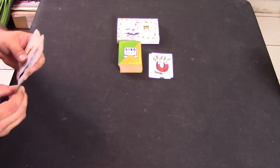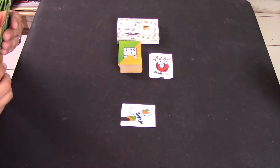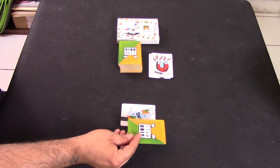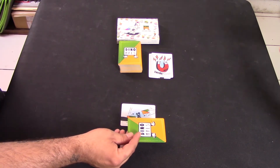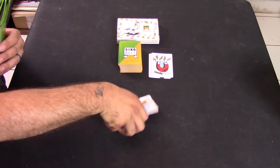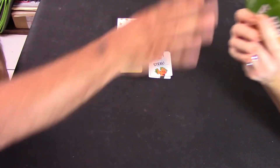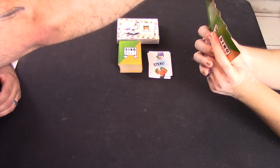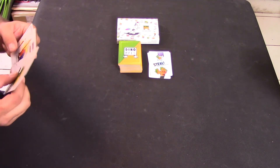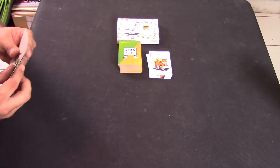I play a swap card, swapping a card with Gothi. She gives me a steal card, which I play right away to take a card from her hand. Looking at the backs of her cards, I pick one — it turns out to be the same card I just gave her. I end my turn, discard a tiger I'm not going to need, and pass play to Gothi.